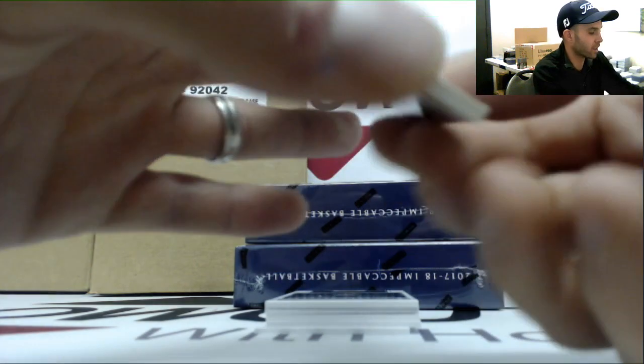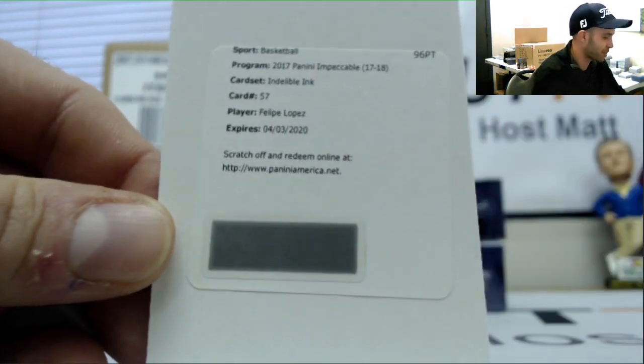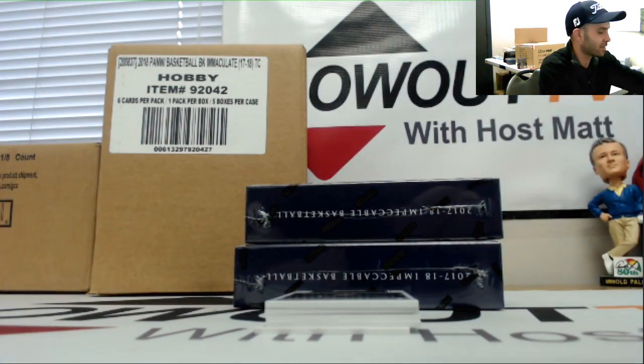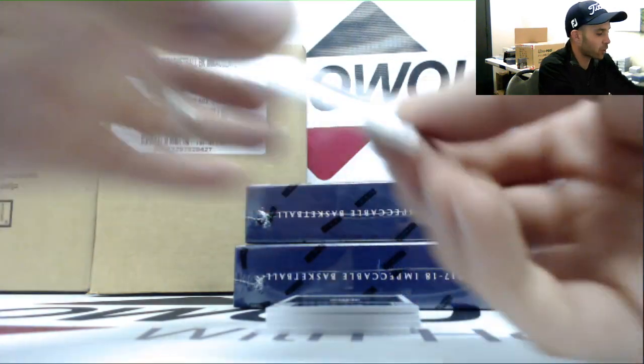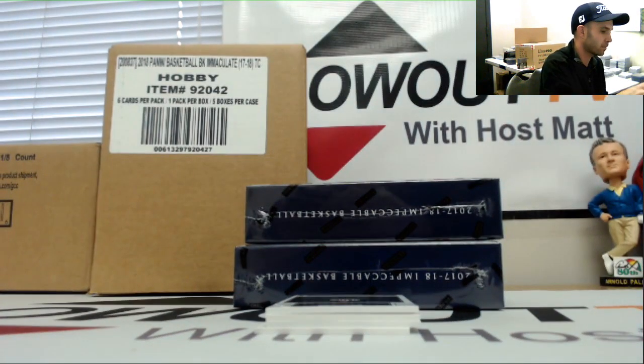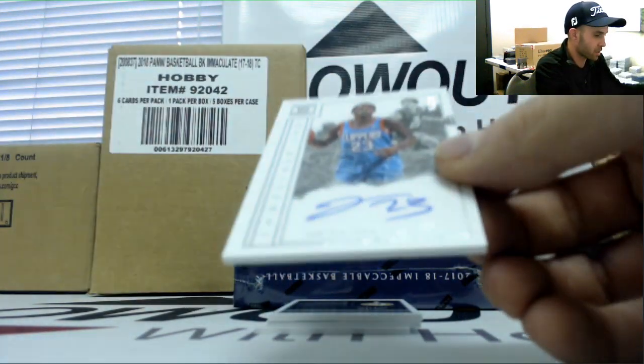Redemption, and it is Felipe Lopez — there's our guy, Felipe Lopez makes an appearance today. Tom Gugliotta autograph number 299, and we got a Lou Williams 10 of 99.